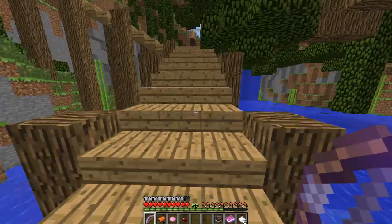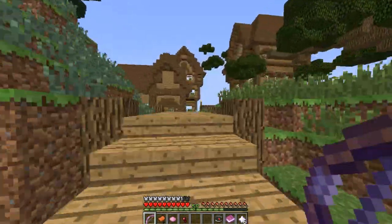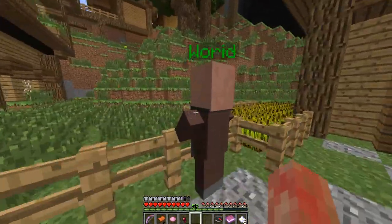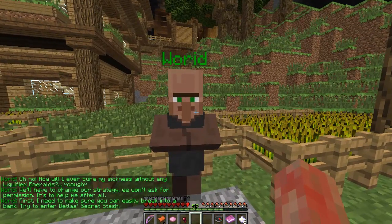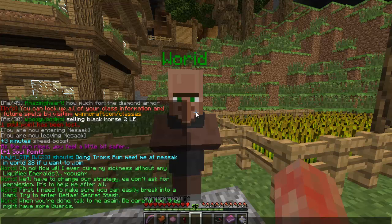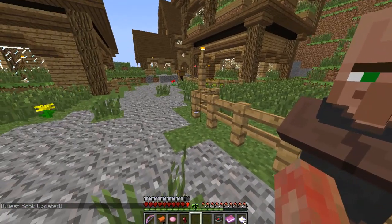We're back here in the jungle, and this is the jungle village where Warrett is. So you've got to bring him the bad news. He says: 'Oh no, how will I ever cure my sickness without any liquefied emeralds?' — fake cough. 'We'll have to change our strategy. We won't ask for permission. First, I need to make sure you can easily break into the bank. Try to enter Daedalus's secret stash. When you're done, talk to me again. Be careful — they might have some guards.' So now it's looking like a full-scale robbery. We'll head back to Daedalus.